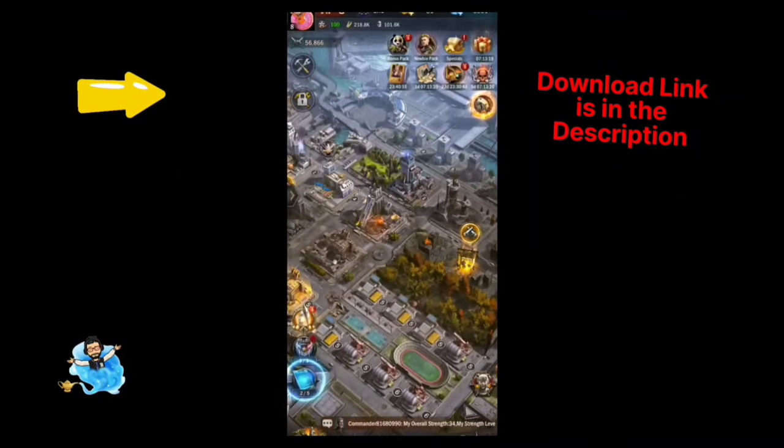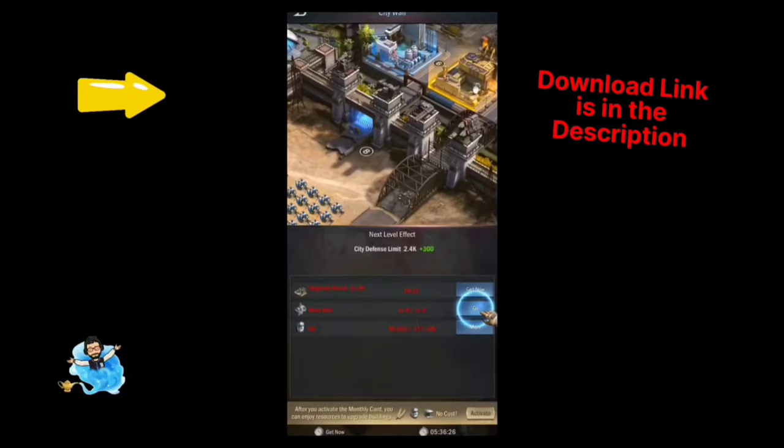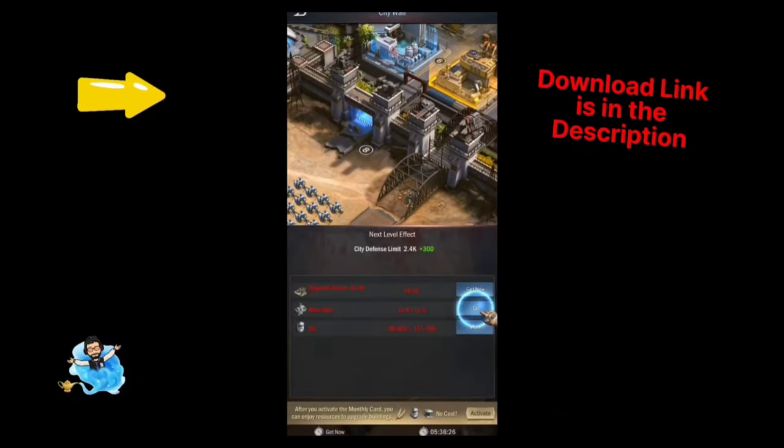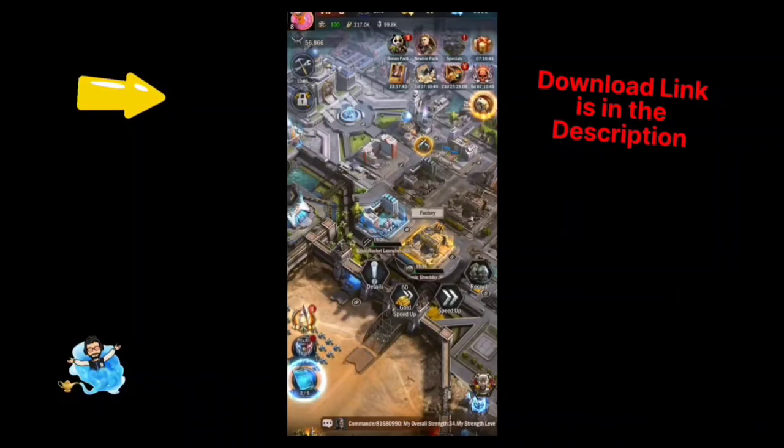One of the most important parts of your city is your city wall. You can upgrade your city wall to get defense from attacks. As you upgrade it, you can better defend your city from enemy attacks.